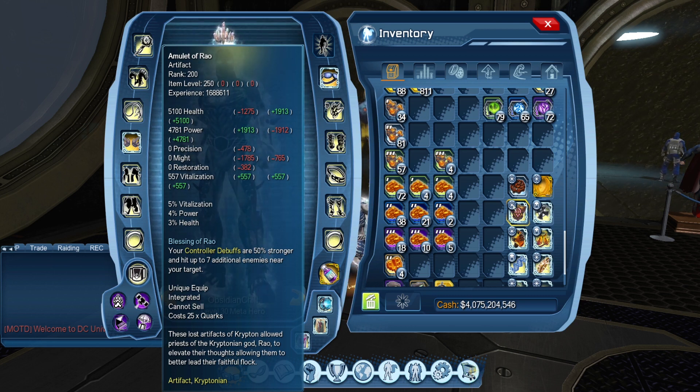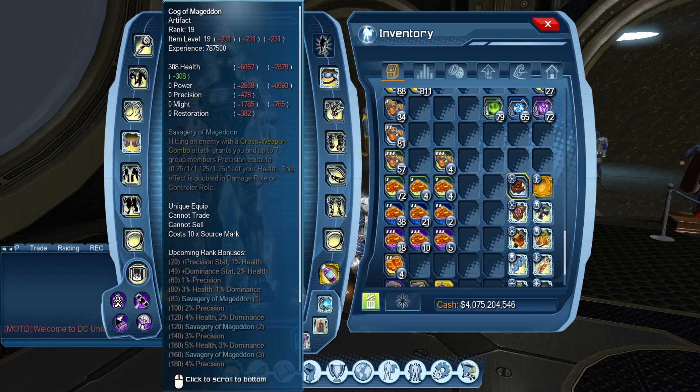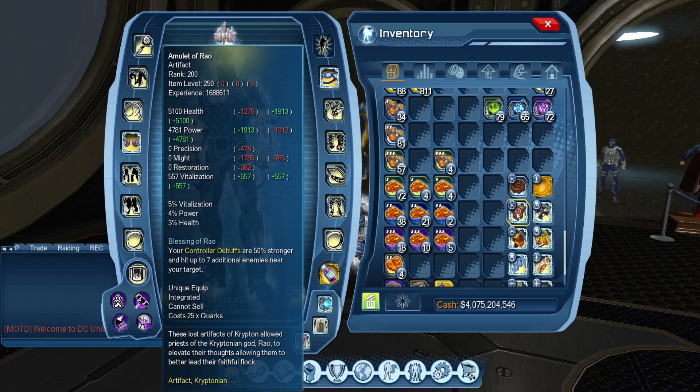With Amulet of Rao: if I pop a Defense Debuff with it equipped, it's going to be 50% stronger, lasts for 12 seconds, hits 8 targets. As soon as that debuff is cast, I can remove Amulet and pop on Tetra, Cog, whatever — and I still have that stronger debuff for the entire 12 seconds. I can swap it off for 11 seconds, use whatever artifacts I want, and as long as I put Amulet of Rao back on at the 11th second to cast another debuff, it's still going to be the strongest debuff.